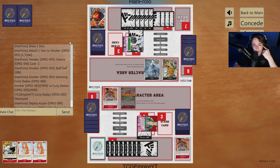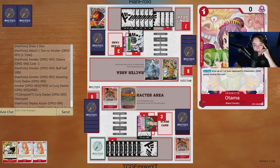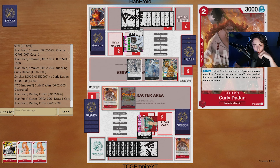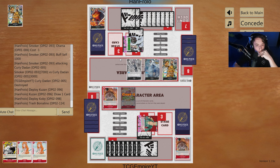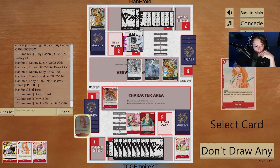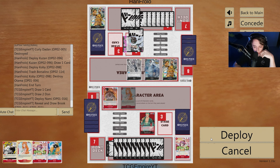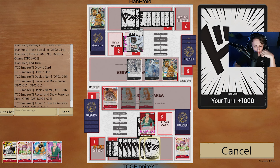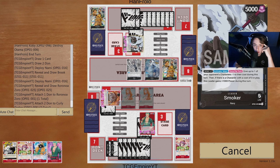He plays Kuzon — that's fine. He has a removal card but he's going to have a hard time dealing with the board. Next turn we're at 10 Don, so we can actually play Nami into possibly two Zoros. There's the Koby — he's going to have to discard, which is fine. We'll double Nami — I'm looking for the Rush Zoro and we do have it. So we'll go 6k swing.